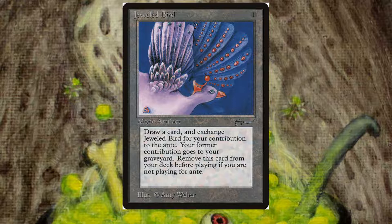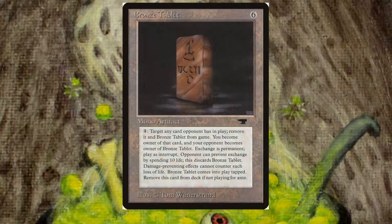I'm guessing this would be very infuriating to play for ante and just win this little artifact that basically does nothing. Next up is Bronze Tablet. This card is another artifact for 6. You can sacrifice it, pay 4, and you choose a card your opponent has in play and you remove it and exchange ownership of that card with Bronze Tablet. And that ownership is obviously permanent — even after the game, the card is yours and your opponent will walk away with an amazing Bronze Tablet.